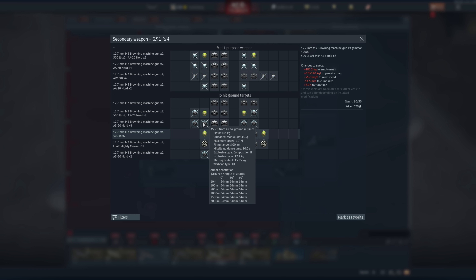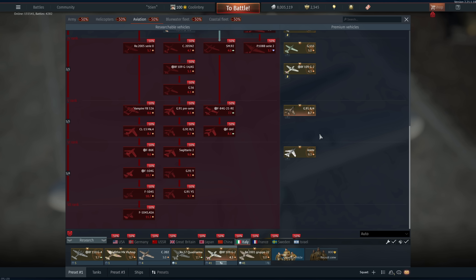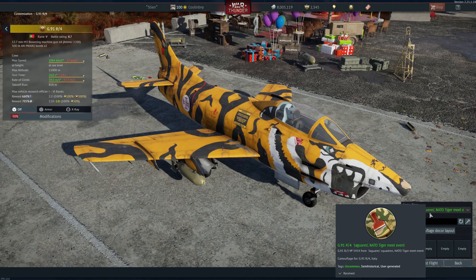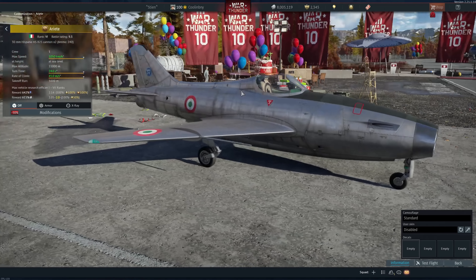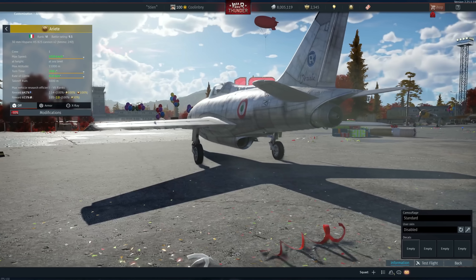The G-91R/4 is just overall very very good — excellent close air support options: you can carry up to four AIM-9Bs at 8.7 BR which is really nice, plus four HMGs. You can get A-20 Nords ATGMs which are really powerful versus ground vehicles, still very good. You can also get A-20 Nords as air-to-air missiles. All these options are very good — it works for close air support and air RB. You name it, really really good, plus a really cool skin.